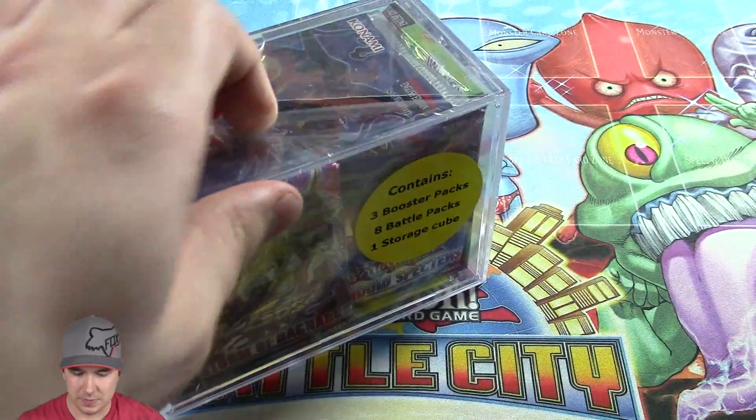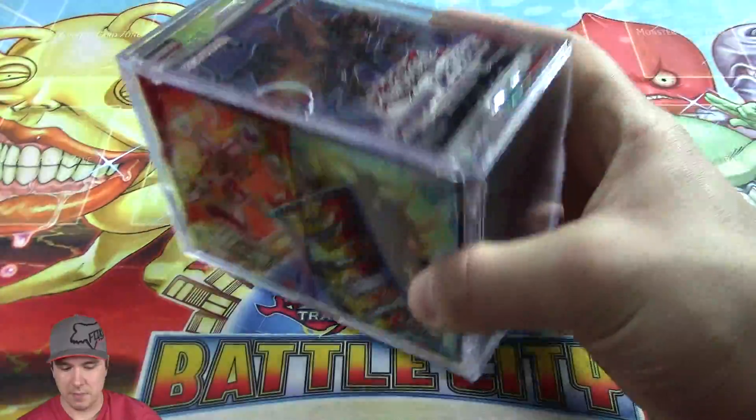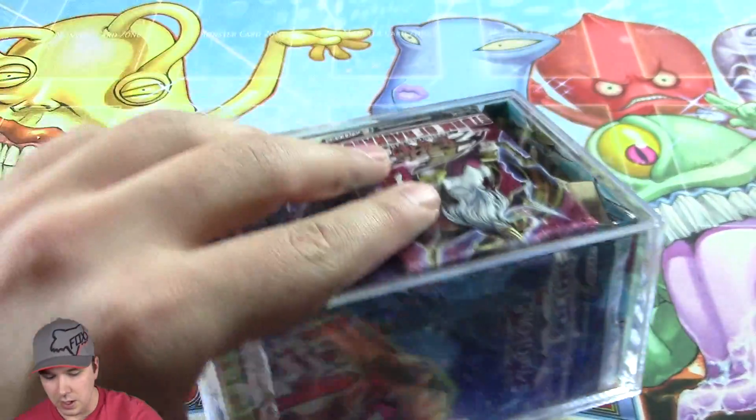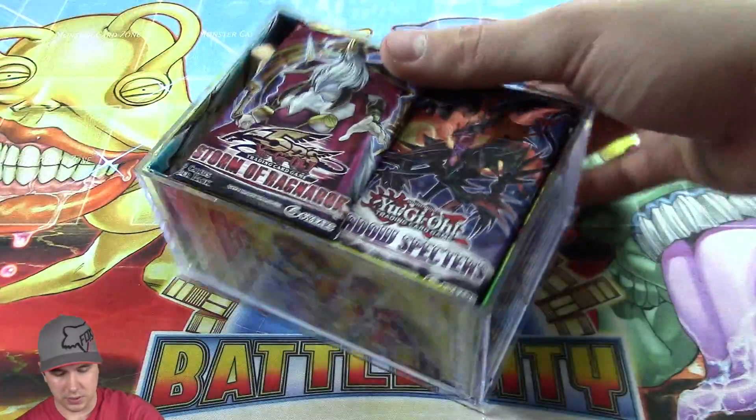Let's find out what's inside this. Pretty much display all of it, and normally the middle is kind of full of stuffing. It's too bad they don't put a structure deck in it, but we get a lot of random booster packs, so that's pretty cool.